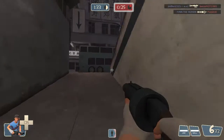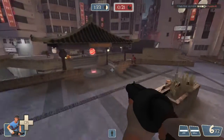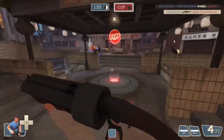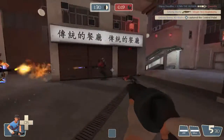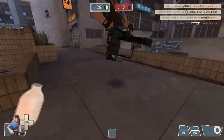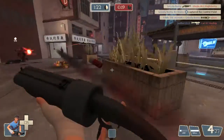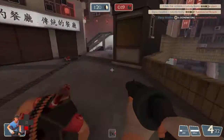That was a pretty good play — managed to take out a lot of their team and clear up the point so my team could hop on there and capture it. Now I'm just kind of running back trying to keep enemies off it and finish up the capture. Things are getting pretty close — 19 seconds left for Red team. If they capture it again it's pretty much over, so we've got to hold this point for a minute and a half. Here they all come, they all got that respawn wave at the same time.